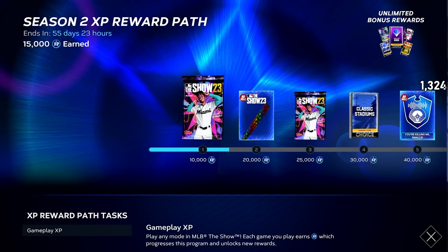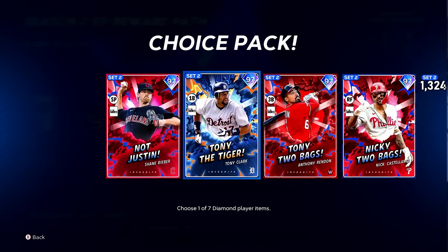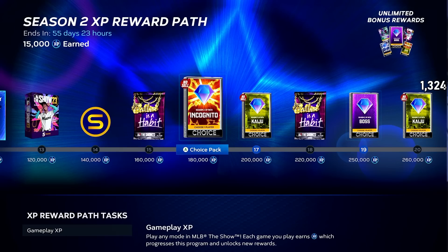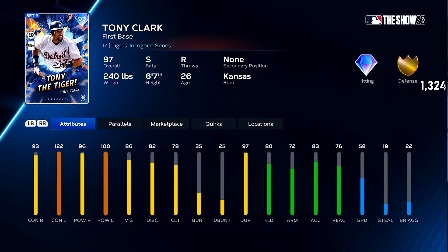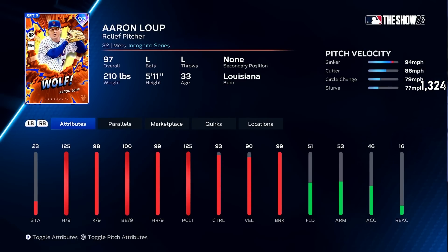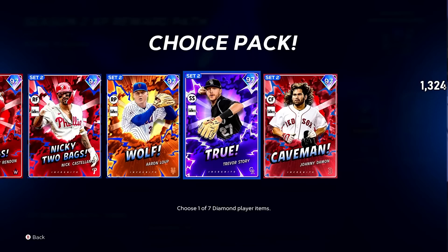Let's go to the reward path. Along the way you get a bunch of things — a choice pack for Season 2 XP. It's the Incognito Series; there are some good cards here. Aaron Judge — he's about to be crazy. Is he nuts again? Oh my God. Aaron Judge is back and he's better than ever.